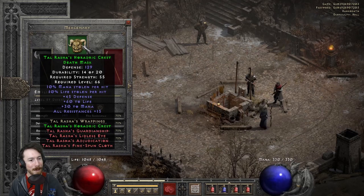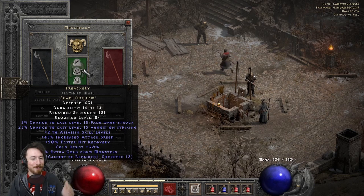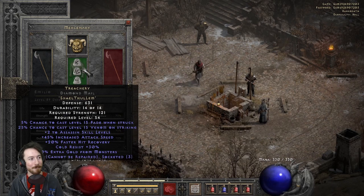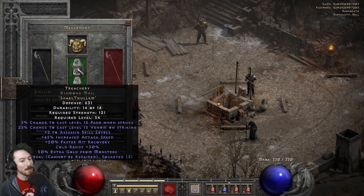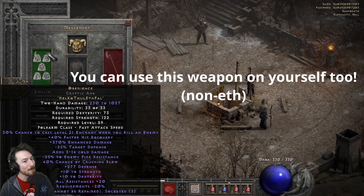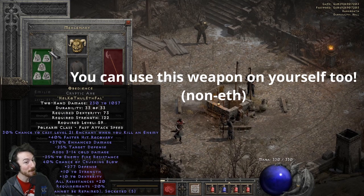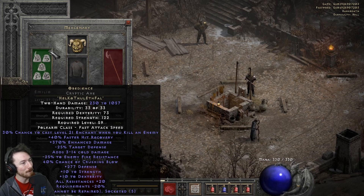Quick note on mercenary gear: Hoss Mask for life steal and resistances. Treachery runeword — Shael Thul Lem in a three-socket armor — is great for mercs for the increased attack speed and Fade proc that gives resistances. For the merc weapon, Obedience in an ethereal Cryptic Axe is really good — the runes aren't super expensive and the ethereal base really boosts damage. You can use any five-socket polearm to start.